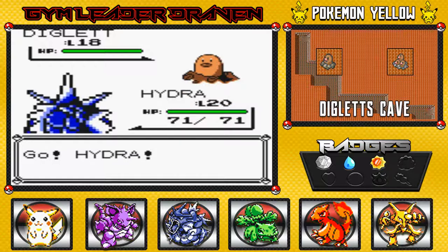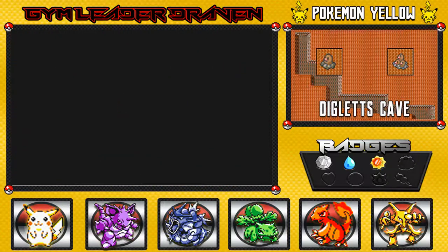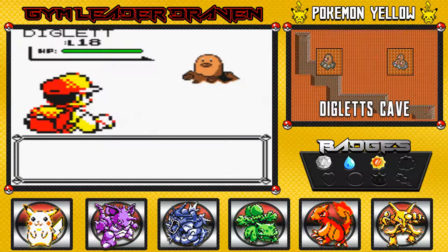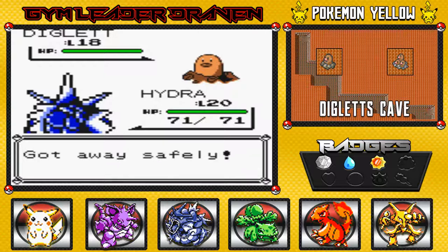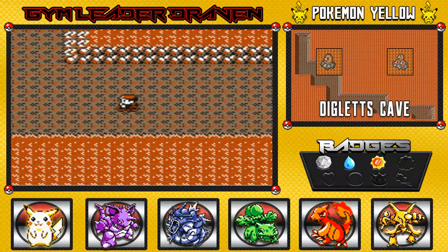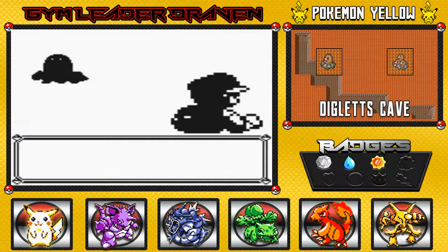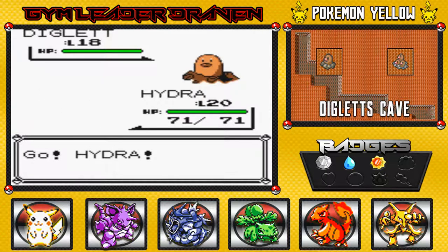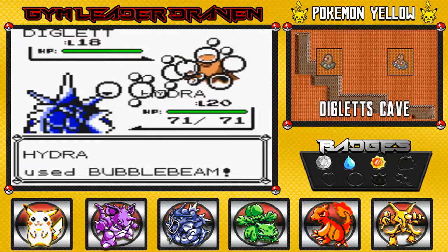You can actually find a Dugtrio here too, it's not that hard to find. Probably should've bought those repels — I really should've bought those repels. It's probably the same Diglett that's been bugging me since God knows when. This must be the other level 18 one. It's the same one, so I'm going to beat it with Bubble Beam because I'm getting annoyed. Go away.